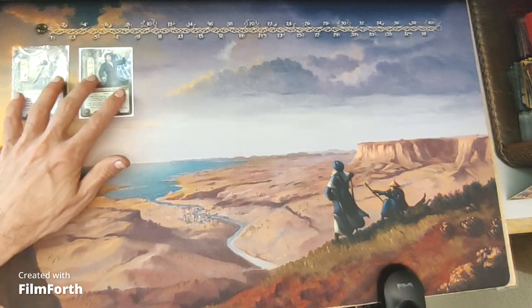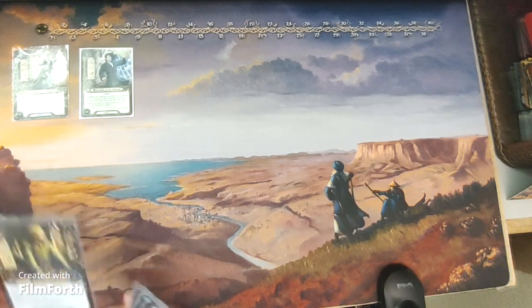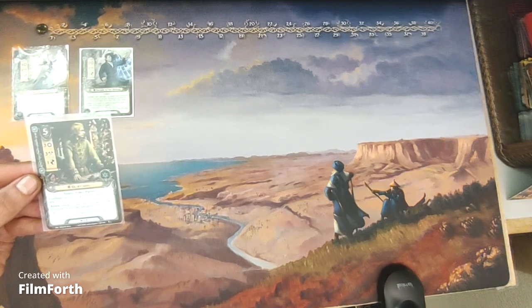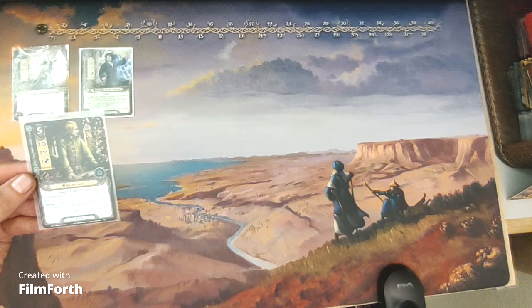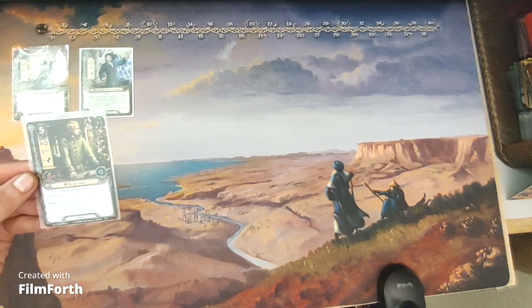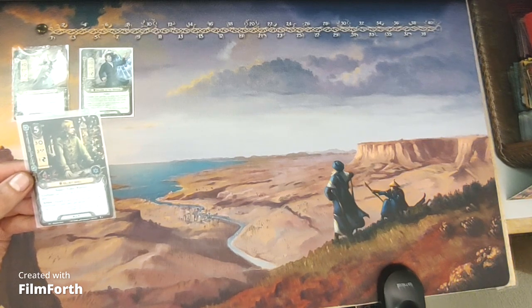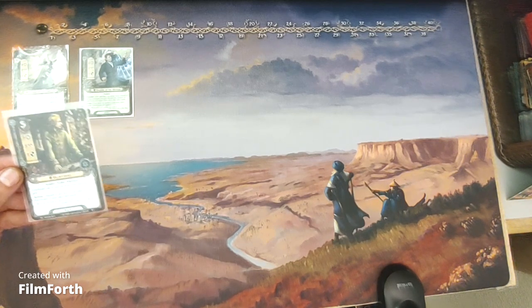Those are the two heroes that come with the expansion. In spirit, Glorfindel is a five-cost spirit ally with three willpower, three attack, one defense, and four hit points. Noldor, Noble, Warrior. Glorfindel can be played from your discard pile. Action: discard a card from your hand to ready Glorfindel. Limit once per phase.